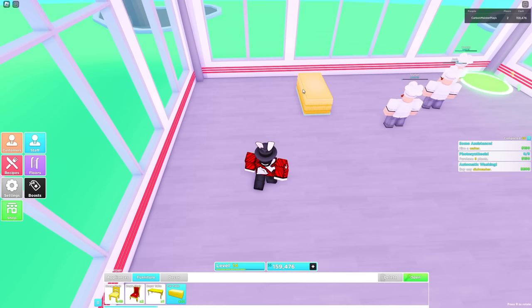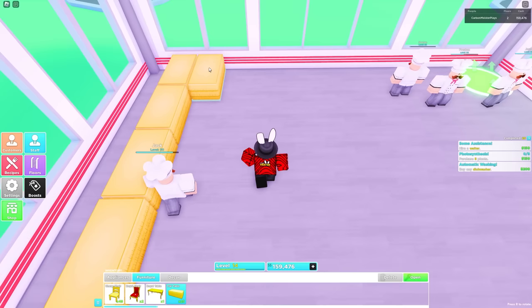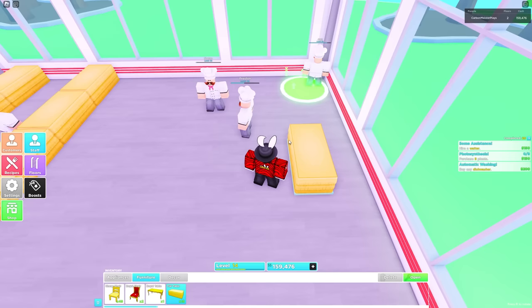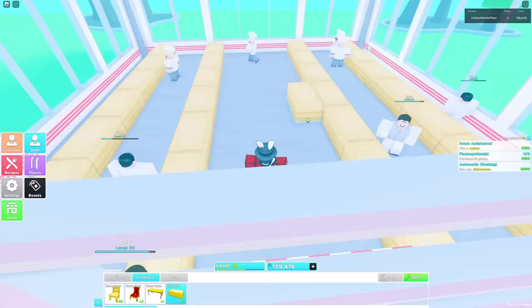We're going to start from the top left-hand side — the front door is right behind me and the teleporter is in the top right-hand side. Make a space, put a table down, and make a straight line going all the way down to the wall. Then make two spaces and do the same exact thing going all the way down. Do the same on the right-hand side: leave one space away from the wall and make a line straight down, then leave two spaces and another line straight down. At the very end, you'll have something similar to this.